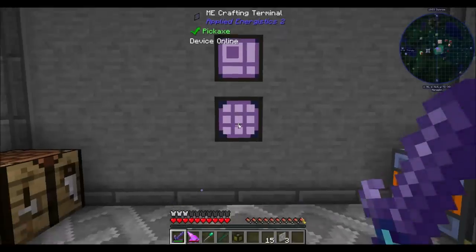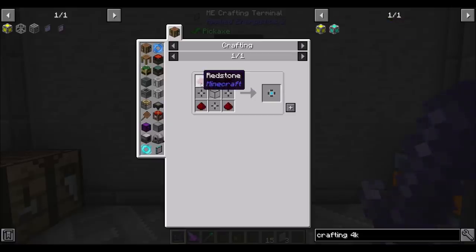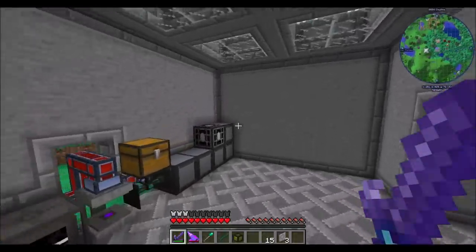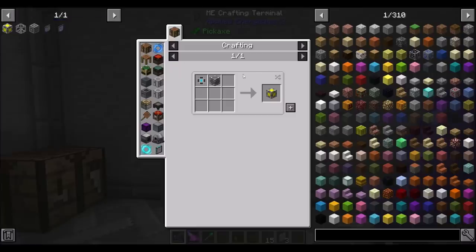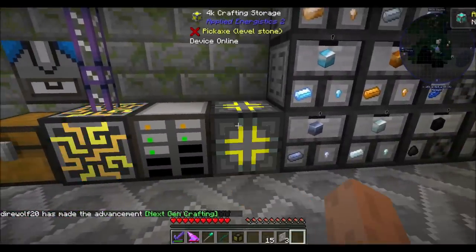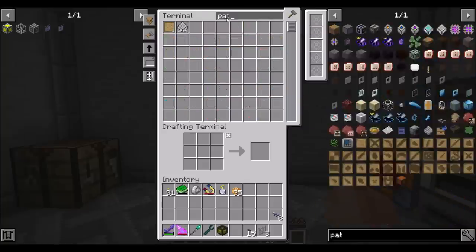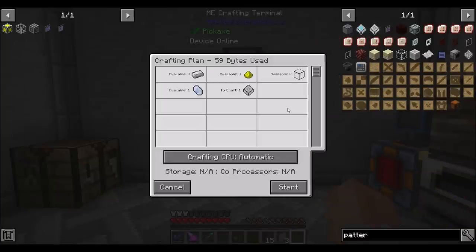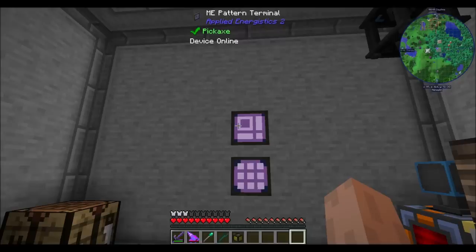So we're going to want a 4K crafting unit. I always forget about these guys. Luckily I made some logic processors in advance — good job Direwolf. We'll do a quickie 4K and then a quickie crafting unit. We have the things for it. Let's pop you there — that just connects you to the drive on the right side, so it's going to be one of the channels going off to the right. And now can you make a pattern? I can! Yay, we've got auto crafting guys!